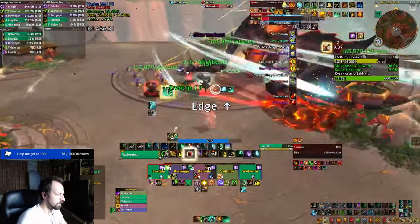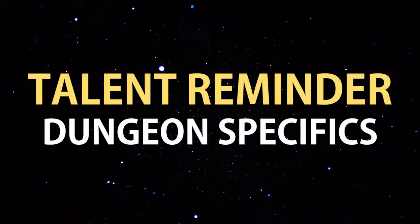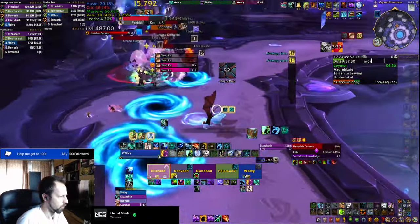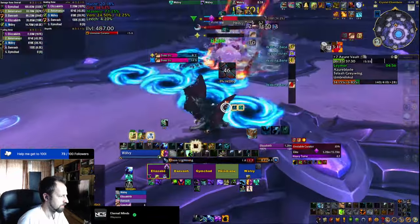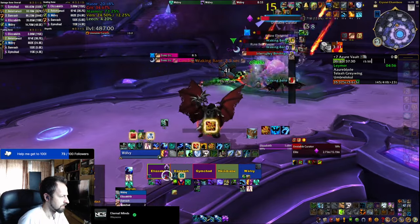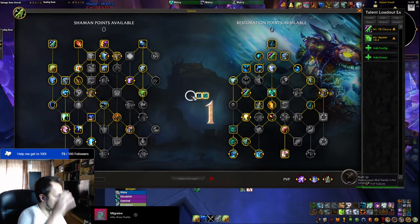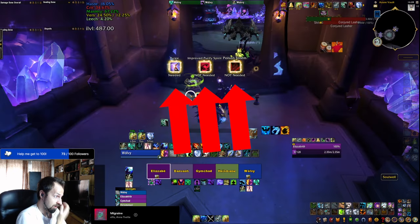Of course, all those benefits are only there if people follow the arrows. Another very important tip is to pick the right talents before the start of the dungeon, as this could make or break your key. Examples include the tree boss in Algeth'ar Academy where you must take Poison Cleanse to save the tank, or the number of purges needed in Brackenhide Hollow for both trash and boss mechanics. It's very easy to forget to switch talents, so having a weak aura to remind you is extremely important.